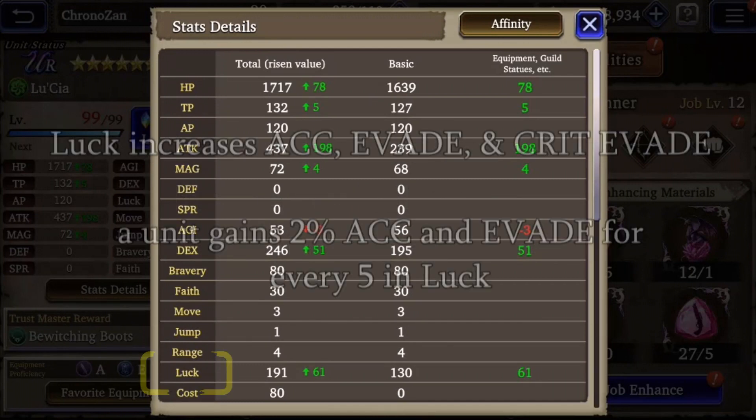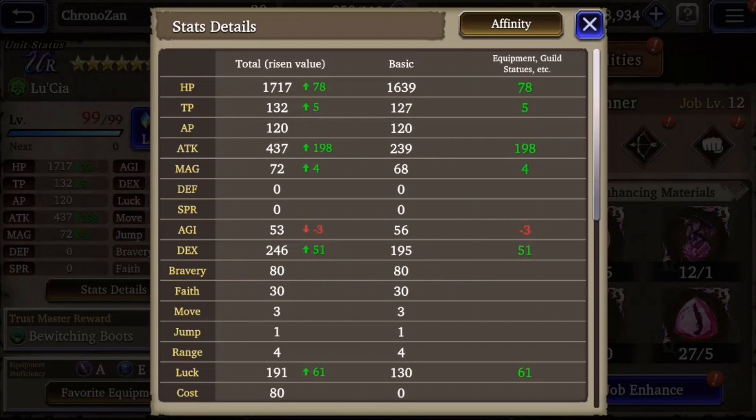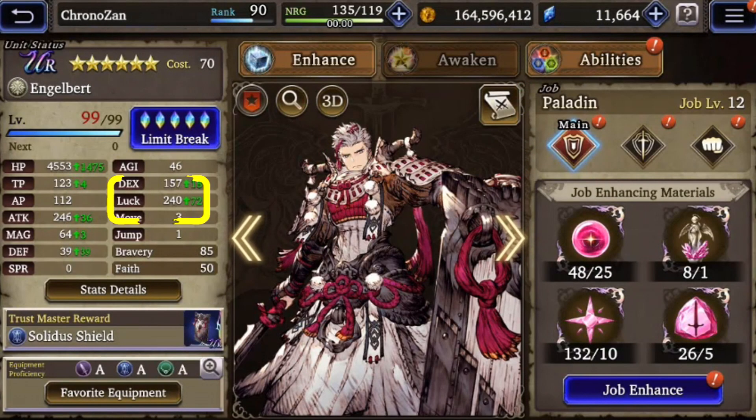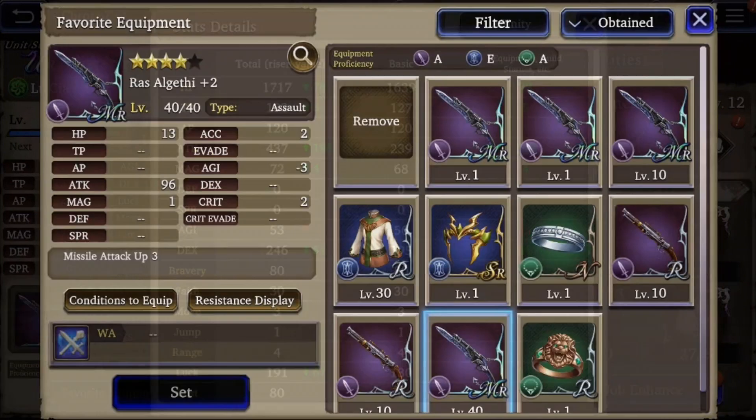The next statistic is luck. Luck increases accuracy, evade, and critical evasion. A unit gains 2% accuracy and evade for every 5 luck, and higher luck means you take fewer critical hits. This is why Engelbert is such a great tank unit — he has a very high luck stat resulting in high critical evasion.